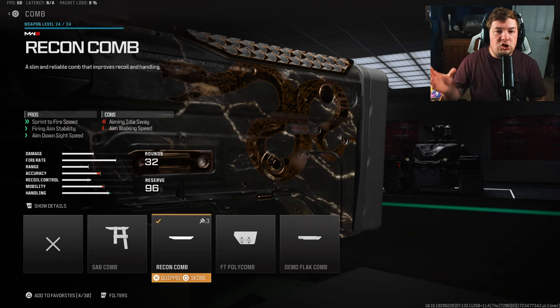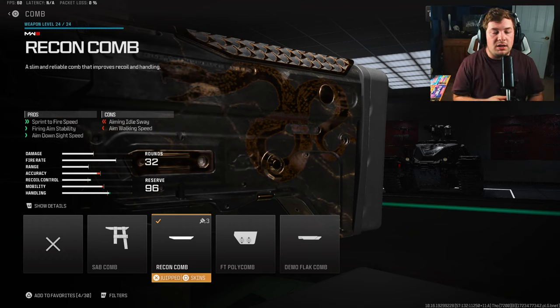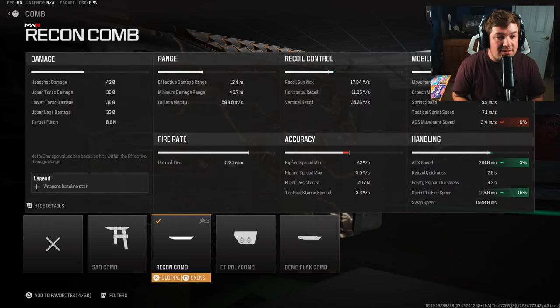For your next attachment, you want to chuck on the Recon Comb. That's going to give you sprint to fire speed, even more fire aiming stability, and aim down sight speed - really maximizing on the versatility here. Not only are we making it faster, we're also controlling the shake to make it easy to use. That's 3% to the ADS, 15% to sprint to fire, and of course fire aiming stability.